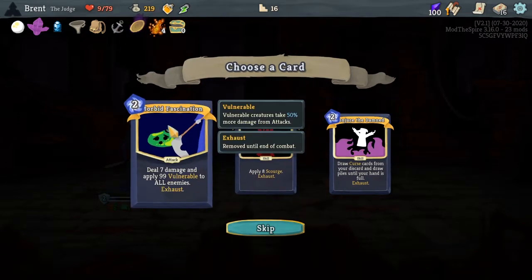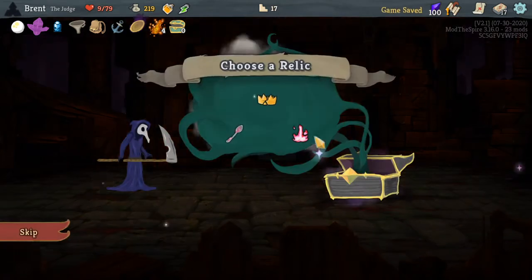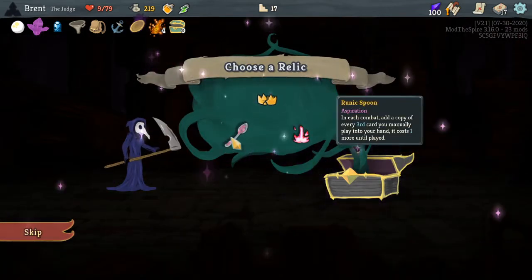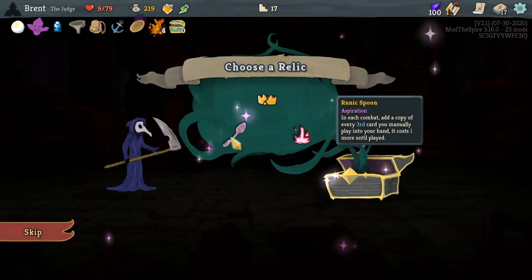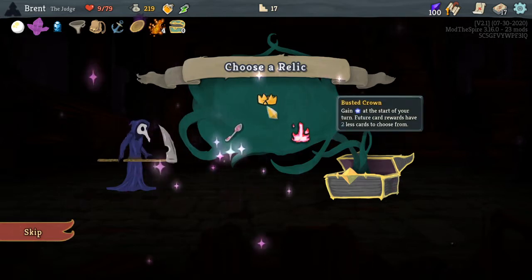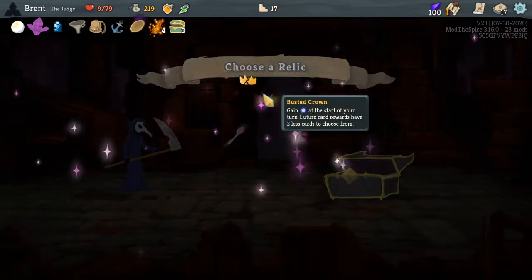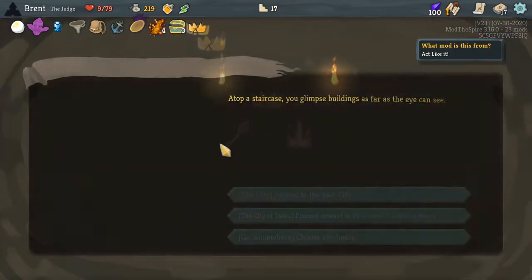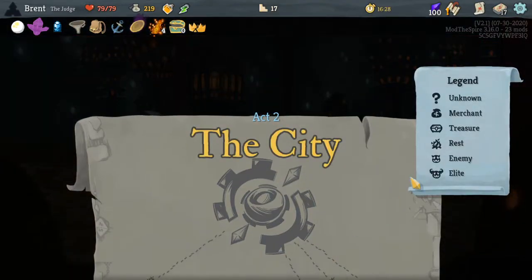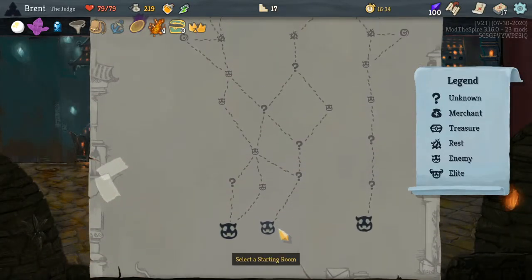Seven damage, apply nine abilities to all enemies — pretty good. Add three scourge, yes, that's what I want — it also works with our other thing. Ring Spoon — he's coming to apply a copy of every third card you manually play. Less cardboard options, can't smith though. I think it's Busted Crown, unfortunately, because we do need the energy and we don't need copies of the third card we're playing. A lot of the cards we're playing we wouldn't want copies of — I don't think that's correct.